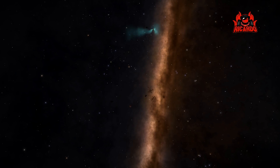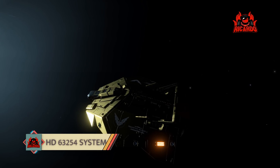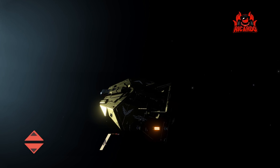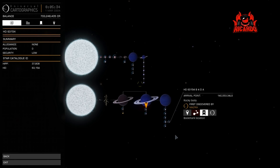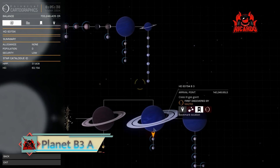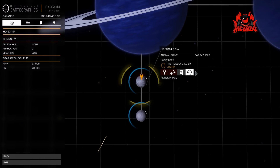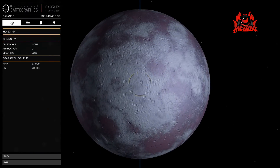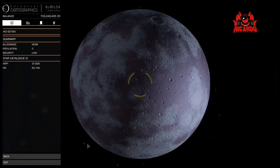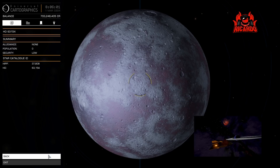Here we are in system HD 63154 — you can see the old ASP with its nice golden paint job. Let's go looking for this Guardian site. There are lots of planets in system, and after scanning through them all, I've come across planet B3. As you head towards the main planet you can see S2 coming off it, and it'll pop up on your screen: Guardian site. That's the one you want to go for.